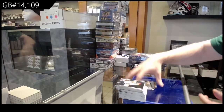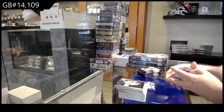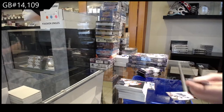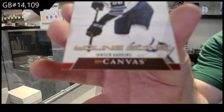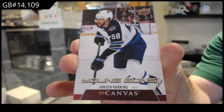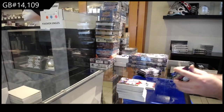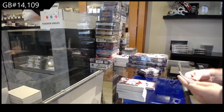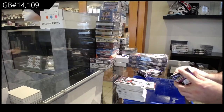Coles Young Guns for the Knights. Young Guns Canvas — Harkins for the Jets. Speaking of French variant — that's funny, what's up buddy, how you doing? Marky Rookie of Ottinger.